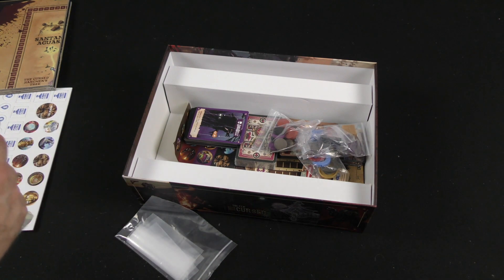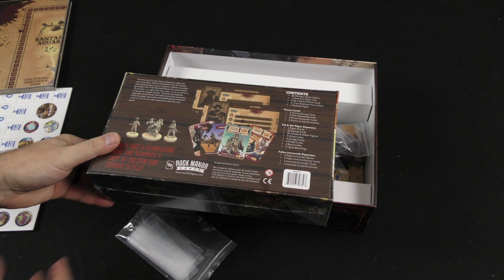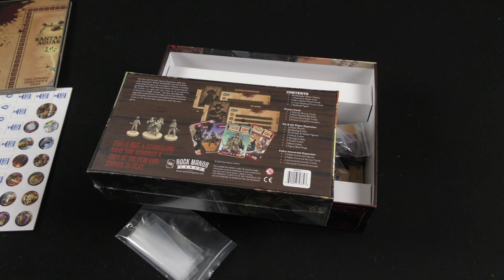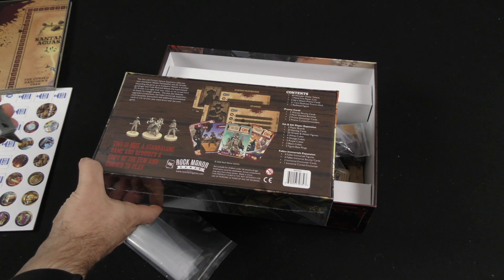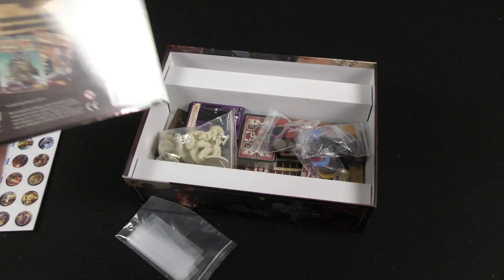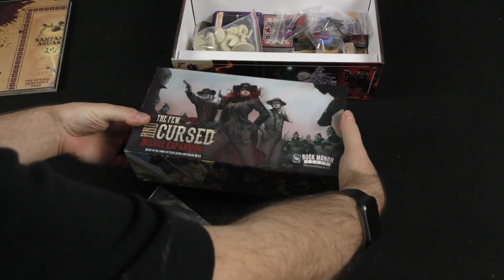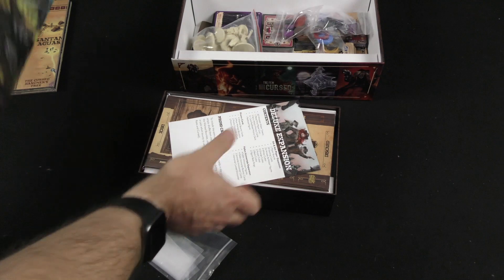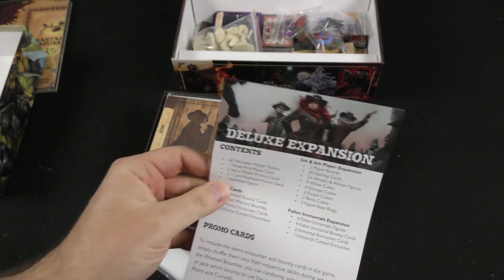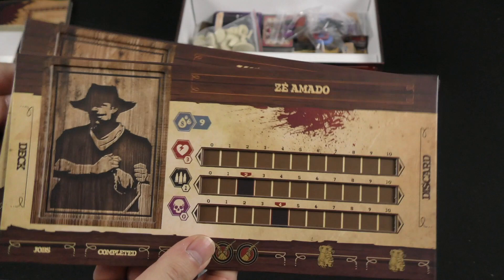Let's take a quick look at the expansion, the deluxe expansion. I don't know if this just deluxifies pieces or adds new content. It says it adds two more characters, expanding the game to up to six players. Also features upgraded components, the Fallen Immortals expansion, more bounties. So that kind of answers the question there — adds a couple of new characters and some new cards aspects to the game. Gives you a rundown of what the deluxe expansion is all about. Let's take a look at the two new character boards, Alistair Fairweather and Zay Amato.